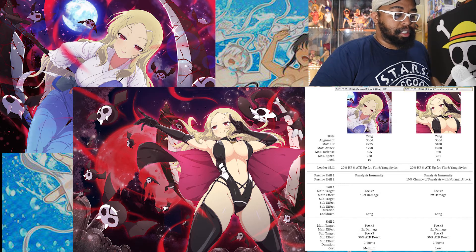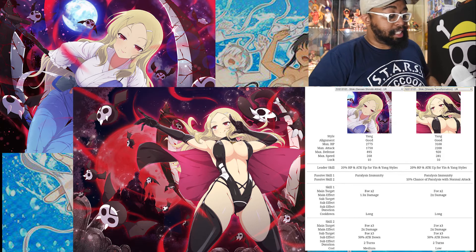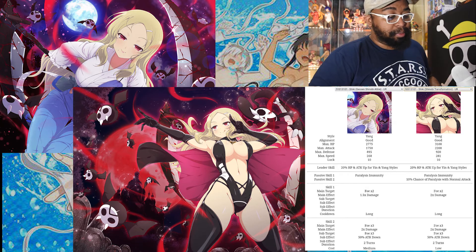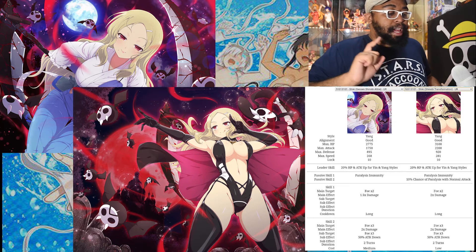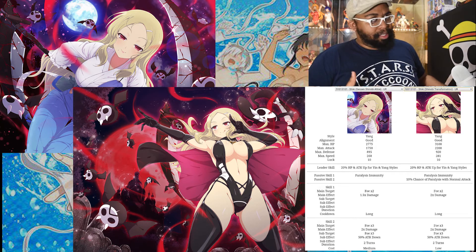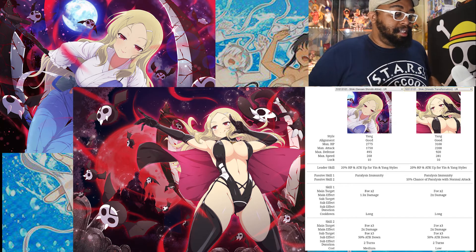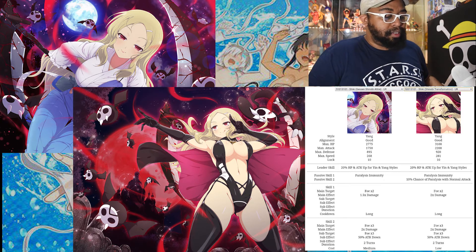Her leader skill increases attack and health by 20% for yin and yang styles, and this remains the same in her evolution. Yin and yang are the blue and red units — there's also a third element called flash, which is yellow. Her first passive skill, which is always in effect, is immunity to paralysis, which is definitely helpful.